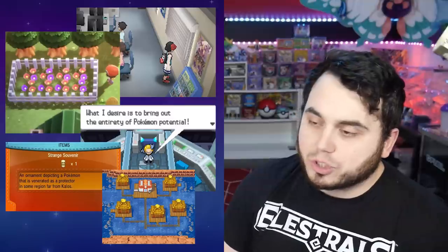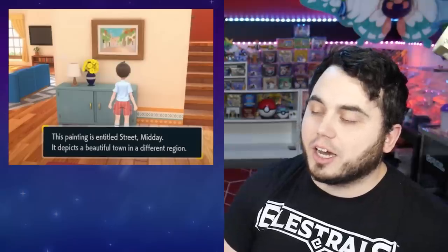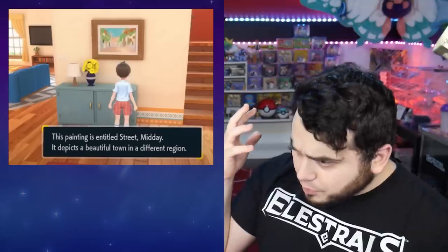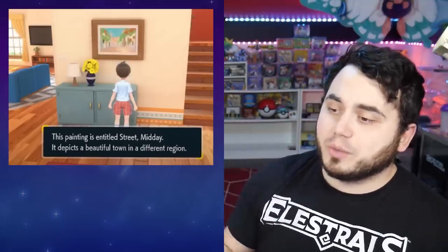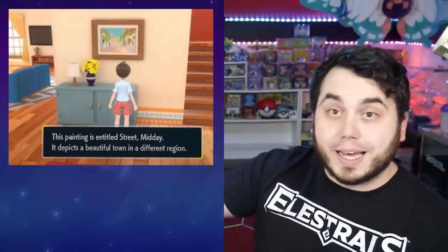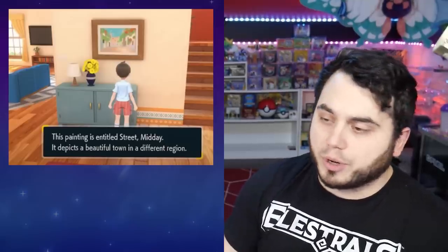After some digging — sources in the description — we found a couple of really interesting things. The first is that there's some art inside your house in Scarlet and Violet that says it's from a beautiful town in a different region, most likely one we haven't been to. The painting is entitled "Street, Midday" and depicts a beautiful town in a different region. Could this be a street in another region we're going to? It's a small potential hint, but worth bringing up.